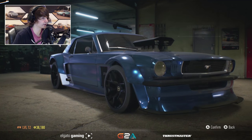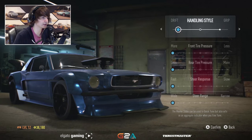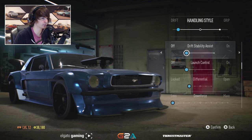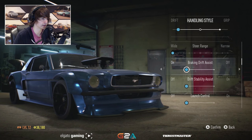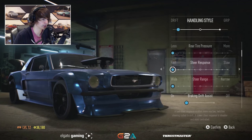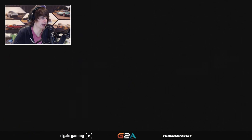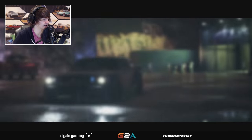Once we've done that, head over to handling and we're going to make this thing a full-on drift car. It's actually going to be quite uncontrollable — you'll see that. You can head in here and change a bunch of stuff. Steering range, steering response — I wanted it fast. And there's our exhaust on the side. Let's go do some missions with this thing and see how we do.